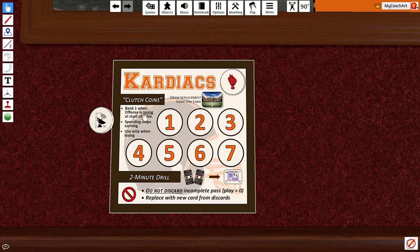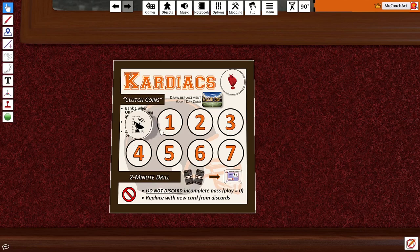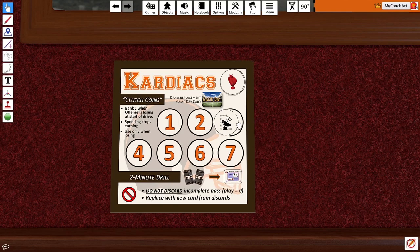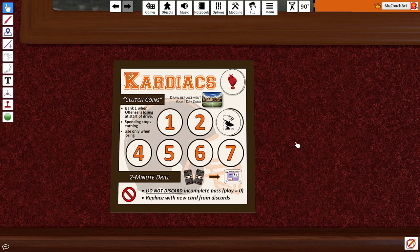Each time the Cardiacs begin an offensive drive when they are losing, they will earn one clutch coin — the first drive, the second drive, the third drive, and so on — until they earn up to seven in a game. Once they start spending clutch coins to impact the game, the earning stops.